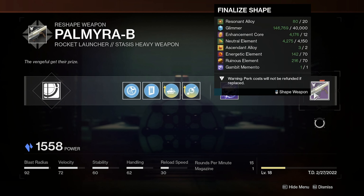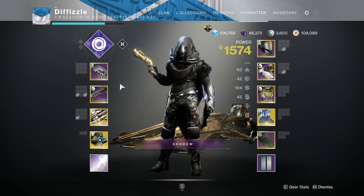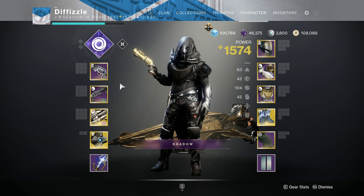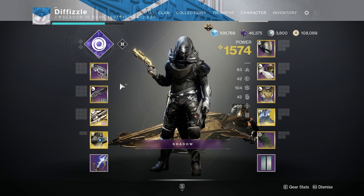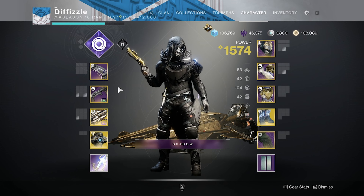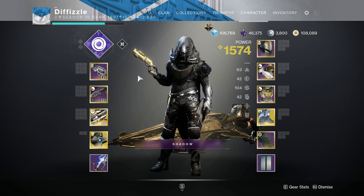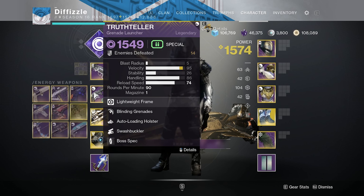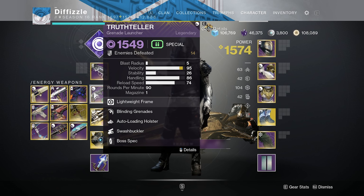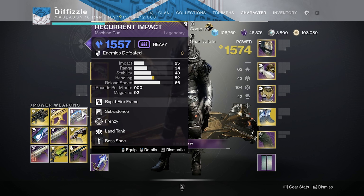Hey guys, in today's video we're going to be going over my raid loadouts. I don't really have one simple raid loadout — I have tons of possibilities. It really depends on what the encounters are. Currently I'm using a Fatebringer, a True Teller with blinding grenades, auto-loading swashbuckler, and then Gjallarhorn.